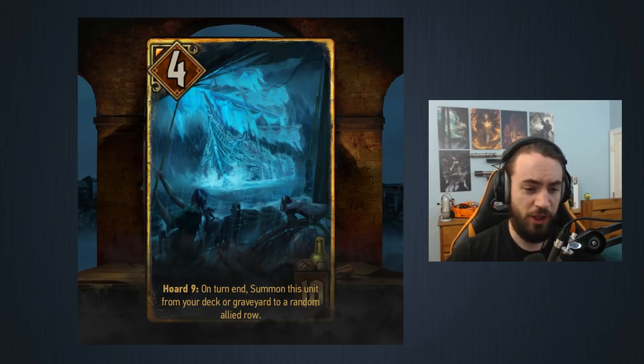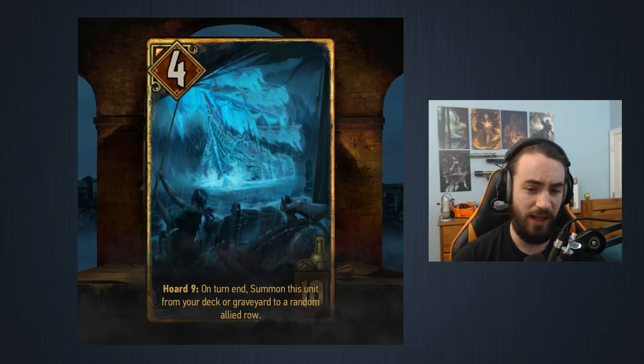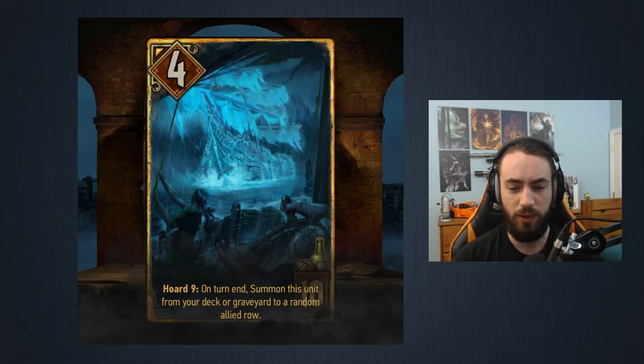Our first card today is the Flying Redanian. This is a Syndicate card, 10 provisions, strength Horde 9. On turn end, summon this unit from your deck or graveyard to a random allied row. The idea is you want to get to Horde 9 — you want to obtain nine coins attached to your leader — and then this card comes out of your deck, similarly to how Roach comes out of your deck when you play a gold card.